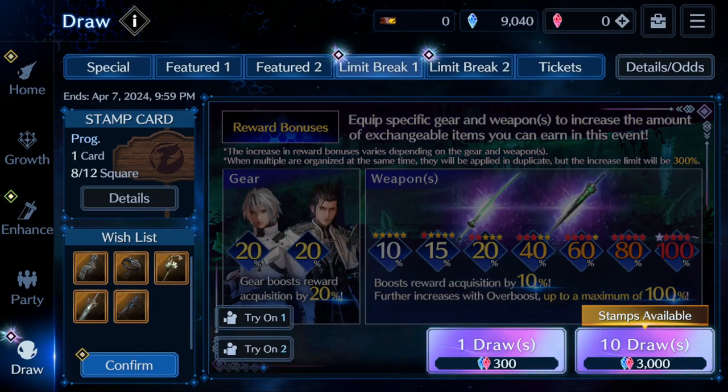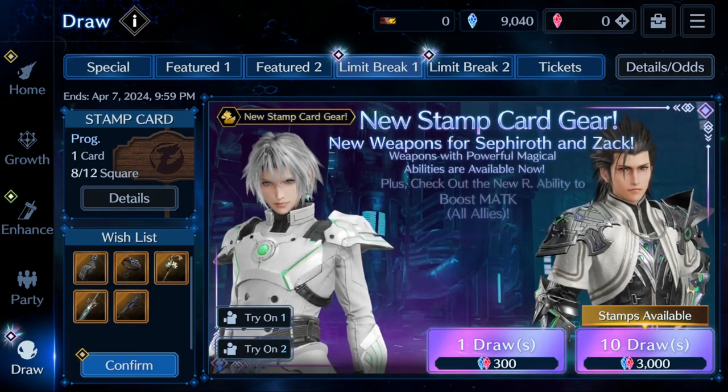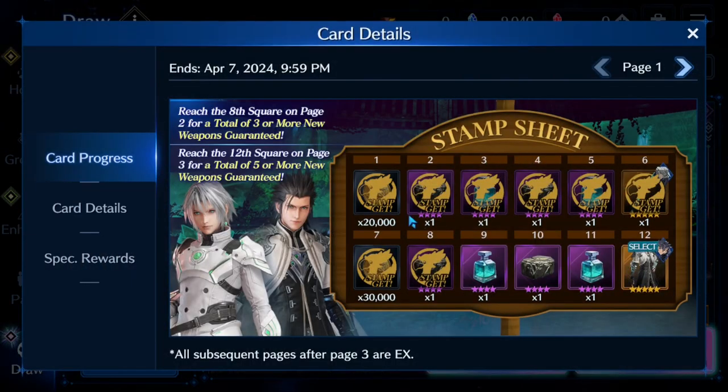What is up everyone, we are back with some more Final Fantasy 7 Ever Crisis. We're going to be finishing off card 1 of our stamp pulls. Hopefully RNG is with us and RNG will be with you guys as well.